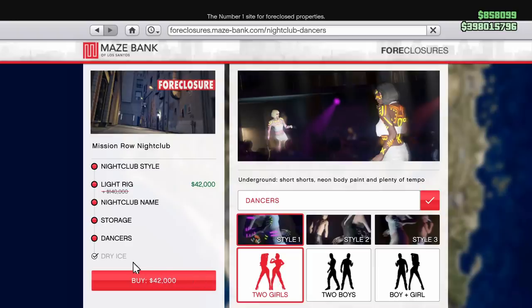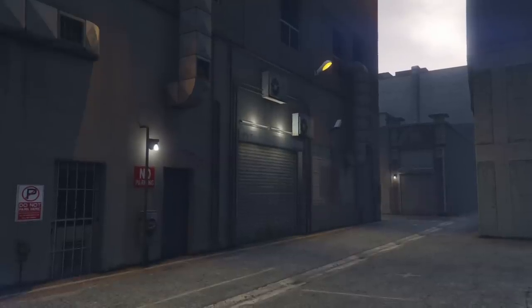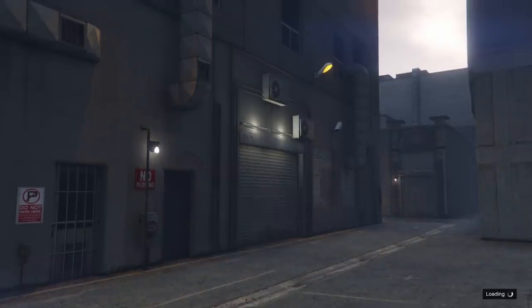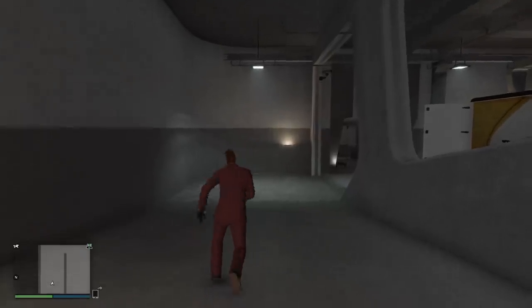The storage floors you need to have. The dancers, dry ice — all that is cosmetic, you don't have to have all of it. All your nightclubs will have a back entry — a little garage bay door — and that's really the best way to go in and out of your nightclub because you don't have to walk through the club; it's much quicker.